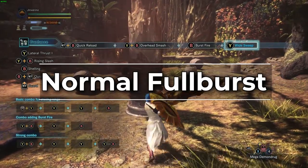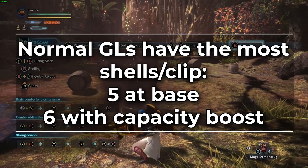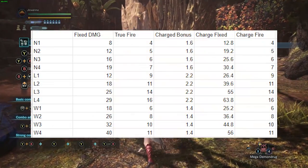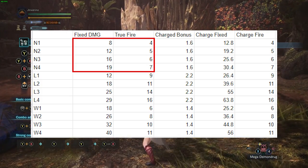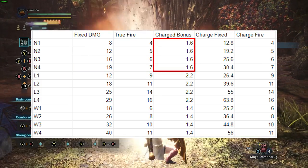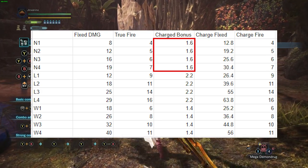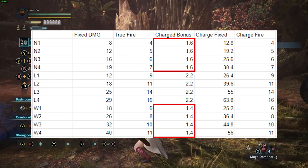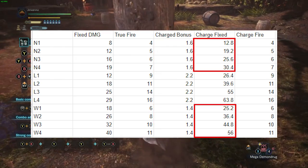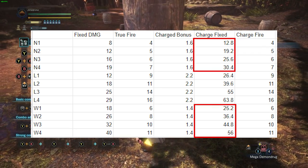Let's talk about normal shelling first. Normal shells have the most shells per clip at 5 per clip and 6 with capacity boost. However, as you can see in this chart, they have the lowest base damage out of every single shelling type. Furthermore, their bonus for charge shells is only 1.6 — that is 1.6 times the base amount. So even though wide shelling has a 1.4 multiplier, because it has a higher base damage it ends up doing more damage on charge shells. So for normal shelling it's the worst, and for charge shelling it's also the worst.